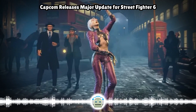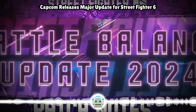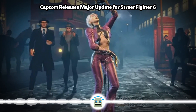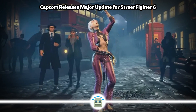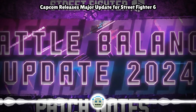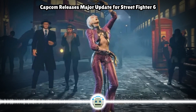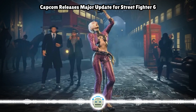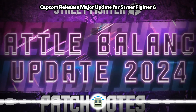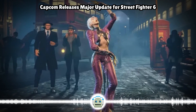AKI standing heavy kick adjustment: hurtbox around the front of the feet during the first active frame reduced; made the hurtbox around the torso anti-air invincible from the second active frame until the end of the active frames. Crouching medium punch adjustment: recovery when the attack misses changed from 21 to 18 frames, and recovery on block and hit unified. Crouching medium kick adjustment: advantage on hit changed from plus 4 to plus 5 frames; advantage on block changed from minus 3 to plus 1 frames. Crouching heavy kick adjustment: active frames changed from 5 to 6; recovery changed from 21 to 20 frames; hurtbox on the front of the feet reduced; movement distance increased, though position when the technique ends has not changed; horizontal blowback on punish counter reduced. Jumping heavy kick adjustment: active frames changed from 5 to 8; hurtbox added during recovery to match visual.